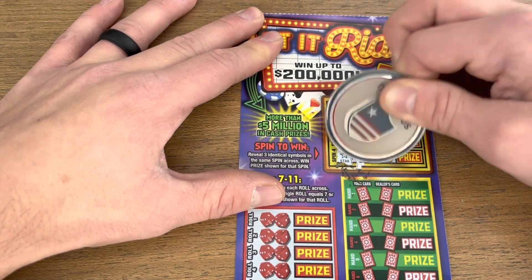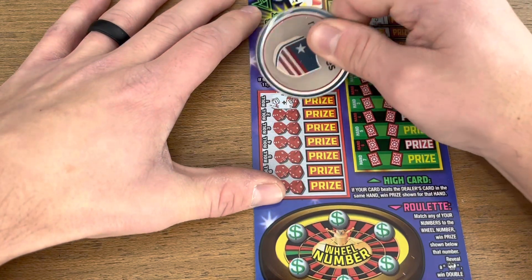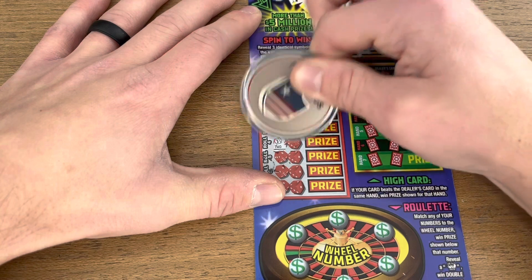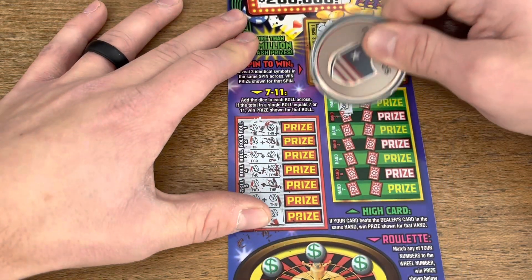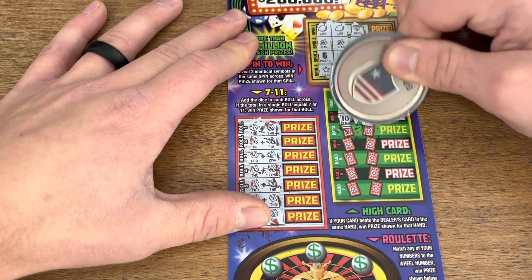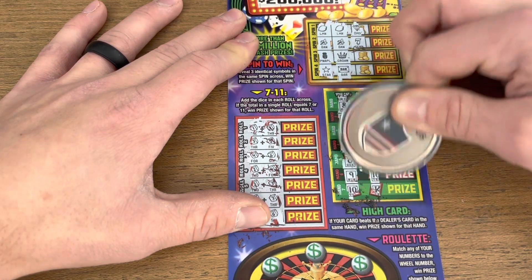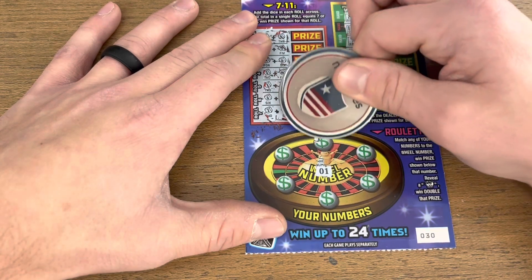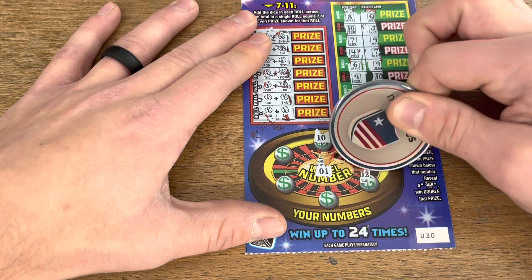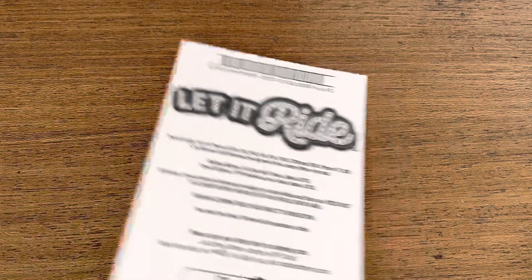Here we go — that's a good start: two lemons, two bananas. Come on baby... nothing there, and nothing. Seven or eleven: ten, six, five, nine, and eight. Higher card: eight, dealer's got the queen; ten got the jack. This one is not shaping up too well. Nothing through the first three games. Last one looking to match number one — and nothing on our first ticket.